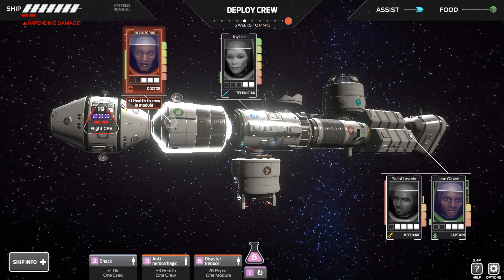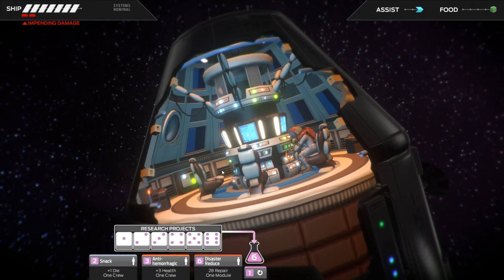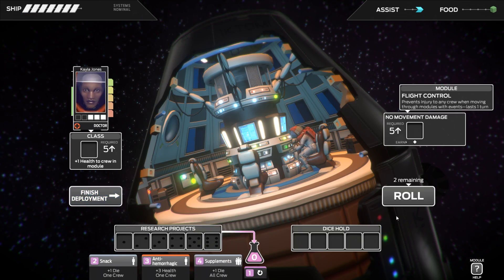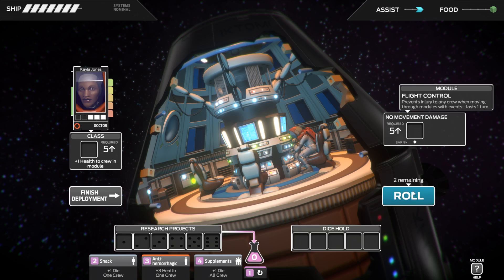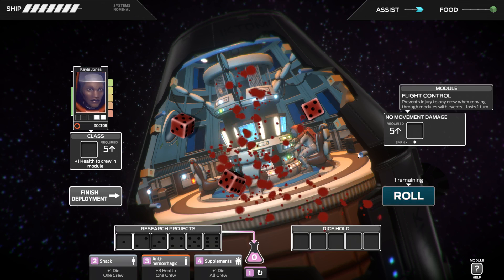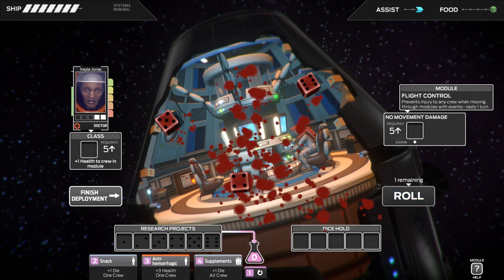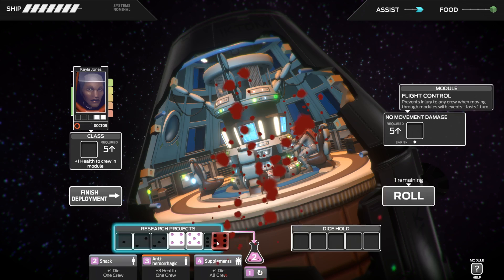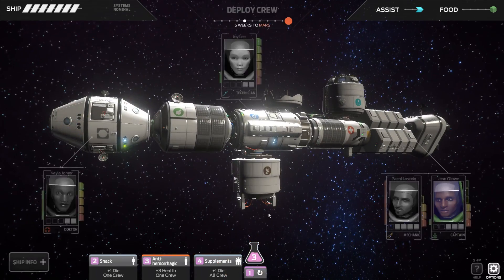Next thing we're going to do is shove the doctor in here, and I'm going to use the disaster reduce to fix that — because otherwise it's just going to be a pain to fix. And I'm going to roll in here, and basically everything's going to go into research projects. We've got a 4, a 5, and a 6 as well. That's exactly what we want from a research project.